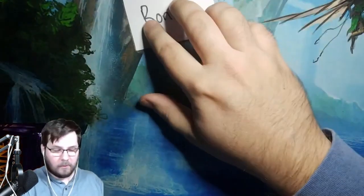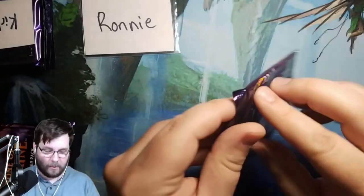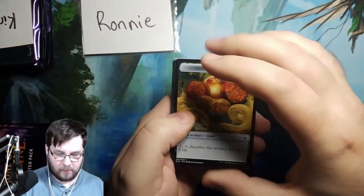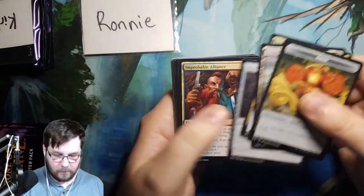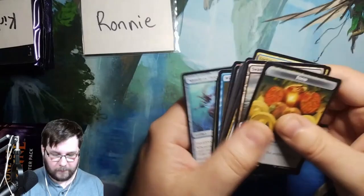Next up we have Ronnie. Ronnie got the most packs out of everybody with 10 packs, so in theory he should have the best shot at pulling the best cards — but we all know how that works. Boosters are random. Swamp. Loch Mirror Serpent rare. Witch's Oven, Improbable Alliance — good cards. And then your commons.